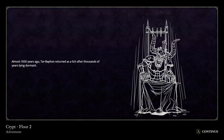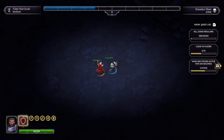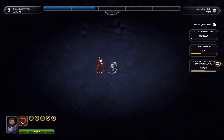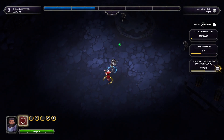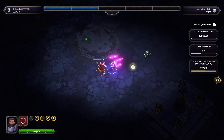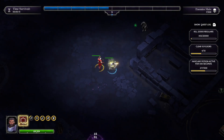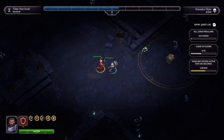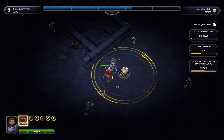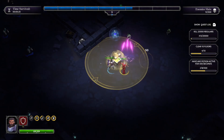'Almost 1,500 years ago, Tarbophon returned as a lich after thousands of years lying dormant.' So that's the big bad guy that you have to face. We now have another skill at the bottom — my Y button, my shield wall. Obviously every character is going to have their own. Depending on how long this video is going to be, I may play as the rogue as my primary character.